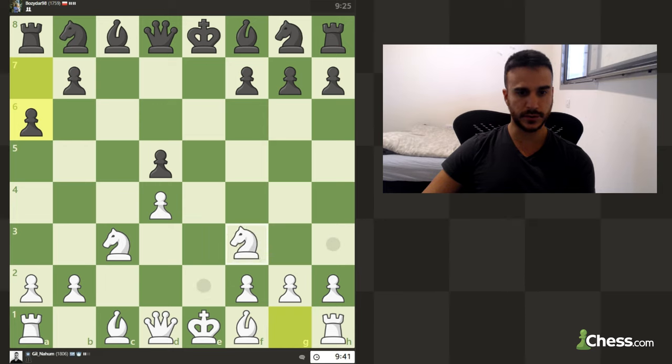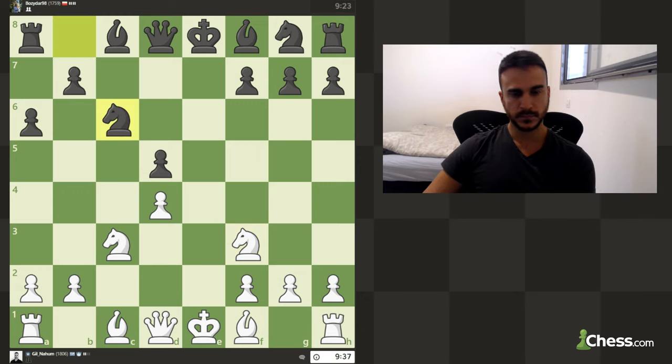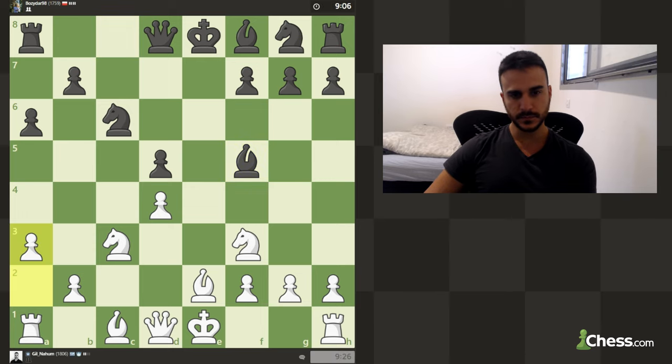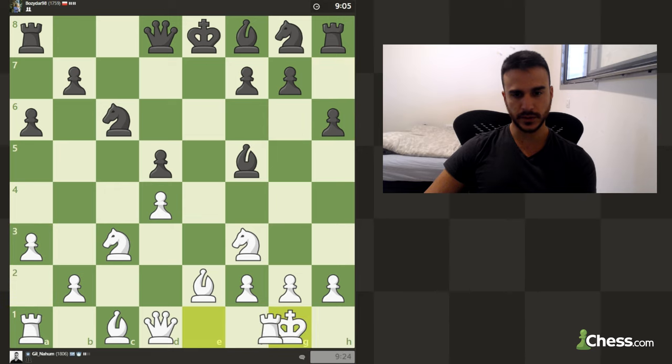In this position we can obviously develop normally. Let's go bishop e2. Maybe a3 in this position can be a nice idea — it's almost symmetrical. Let's short castle. Maybe knight f6 is the next move.